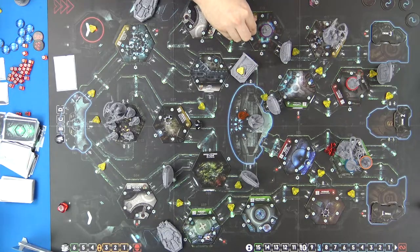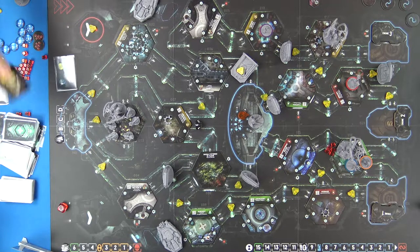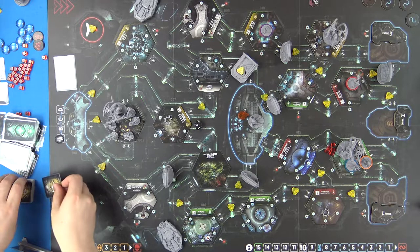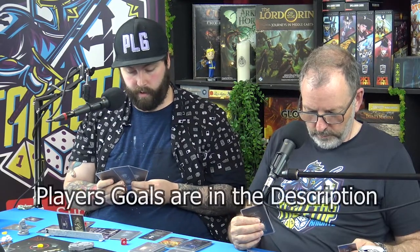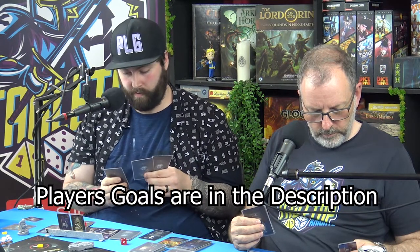I will use my tools - discard a malfunction marker from the room you are in, cost one. That is now removed and discarded. Then I will spend two to send a signal.